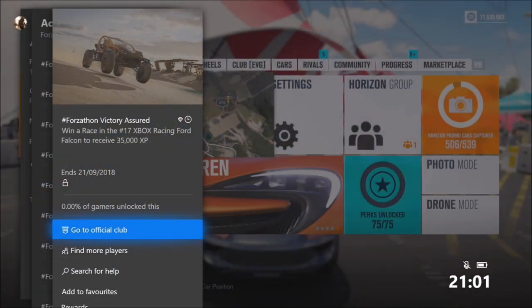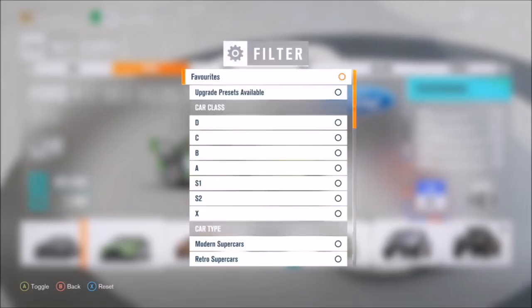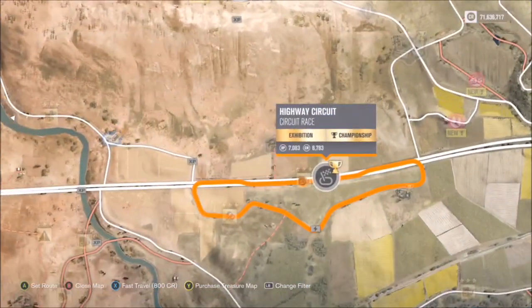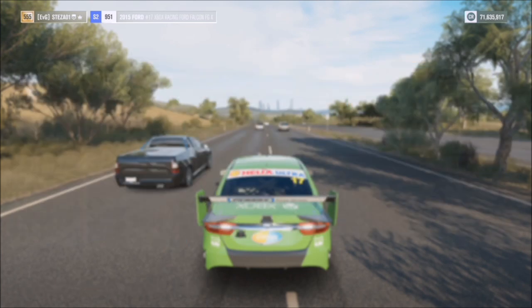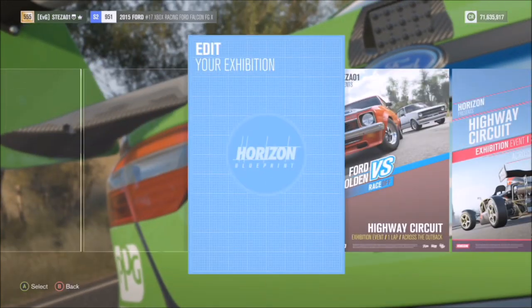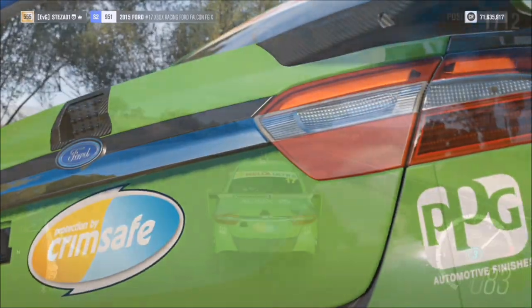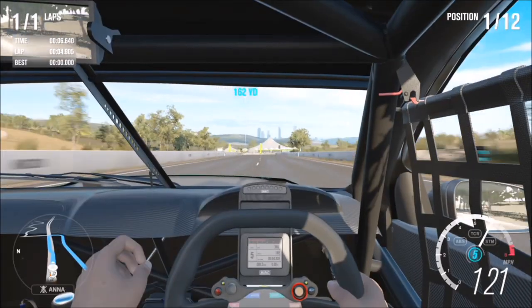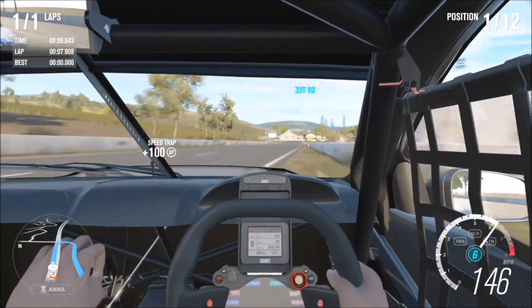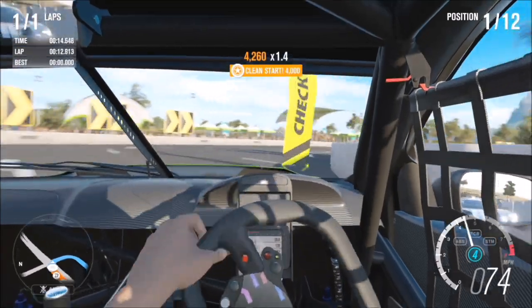The final challenge wants you to win a race in the number 17 Xbox Racing Ford Falcon to receive 35,000 XP. If you completed the first Forzathon challenge you would have already won this Ford Falcon. I went over to my highway circuit. This isn't the easiest car to get to grips with, so heads up — there is a skill perk called Pull Rank which will start you at the front of the pack for four races. This exhibition race will count, so you'll start at the front in your number 17 Ford Falcon, which makes life a bit easier.